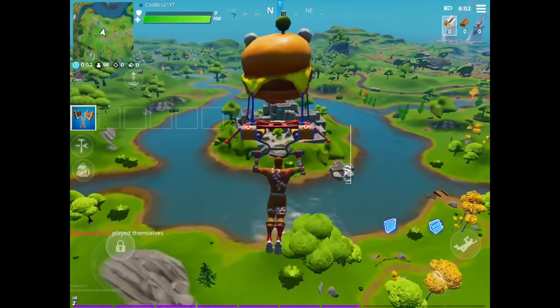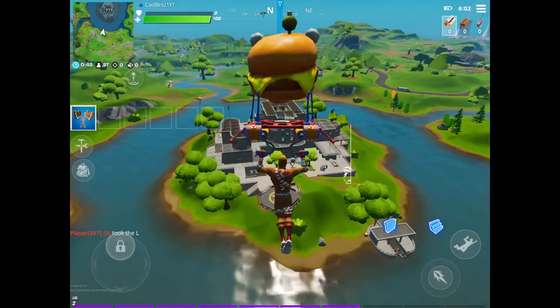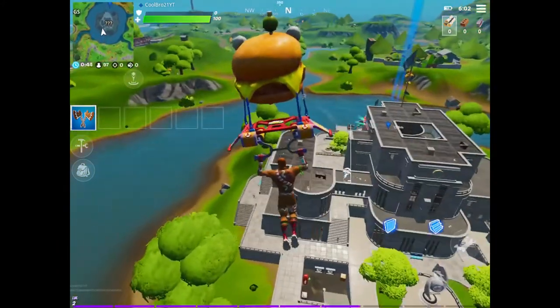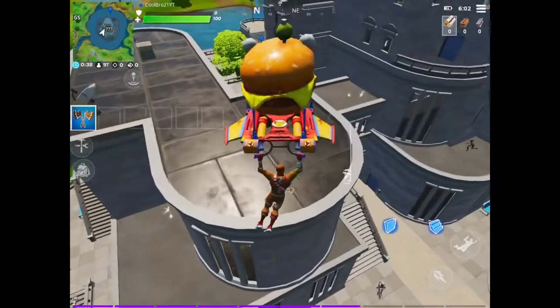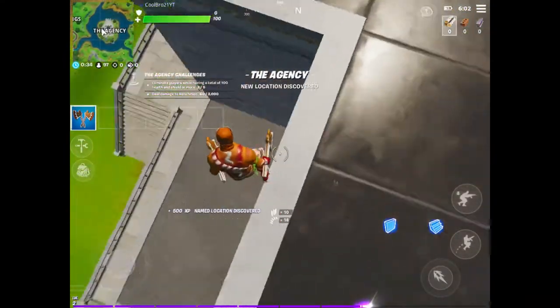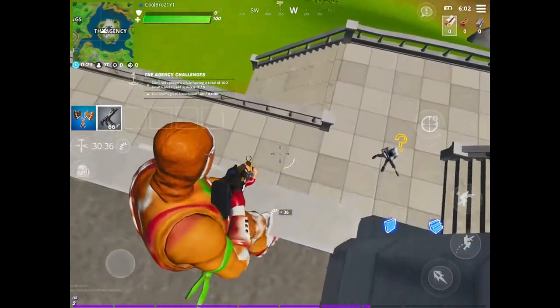So the last place I landed at was like a mega mansion, right? But that is nothing compared to this thing. This thing is huge — it's like this huge mega mansion in front of Loot Lake. Well, it's not really called Loot Lake anymore, but they just added this huge mansion there. The Fortnite map has become so cool right now, it's amazing.